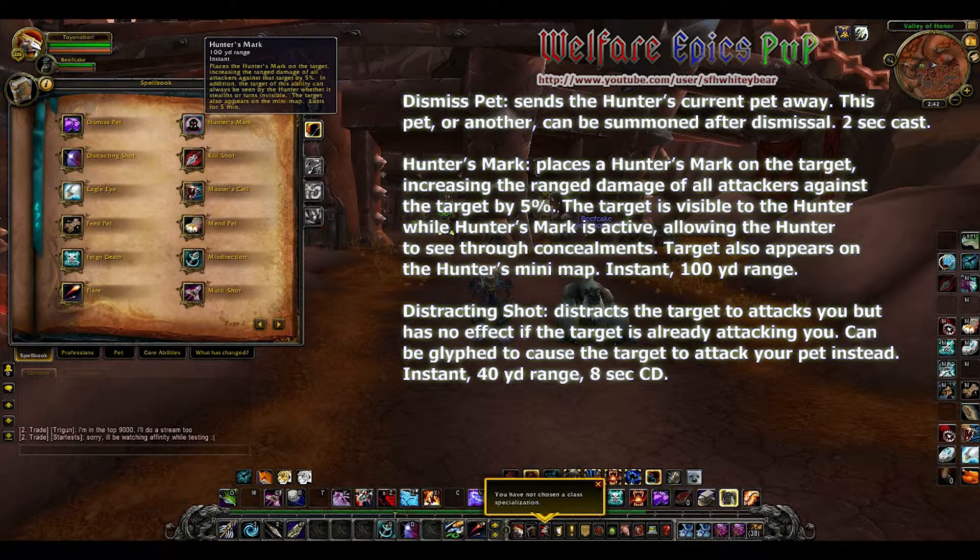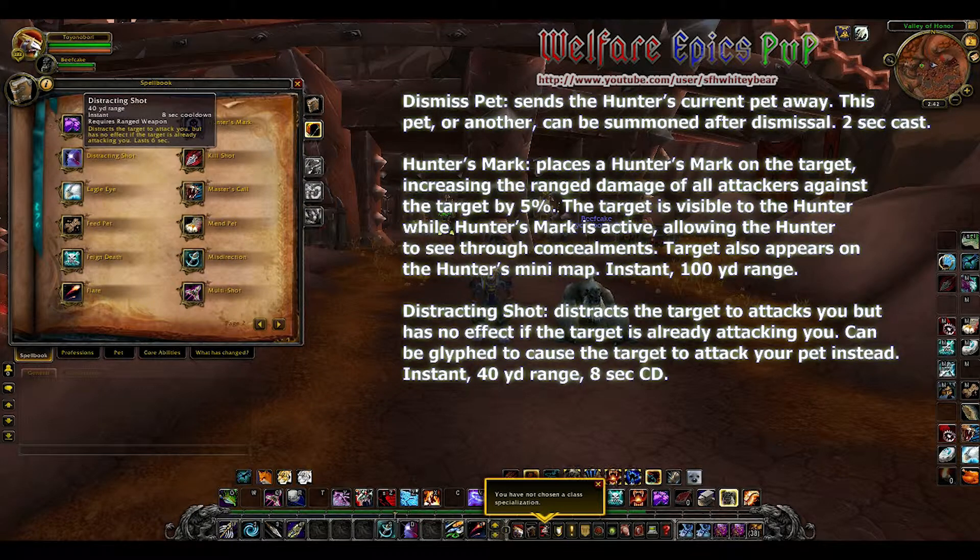Hunter's Mark places the hunter's mark on the target, increasing the ranged damage of all attackers against the target by five percent. The target is visible through the hunter while Hunter's Mark is active, allowing the hunter to see through concealments. The target also appears on the hunter's mini-map.